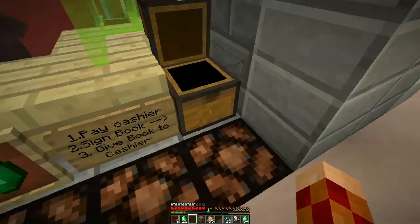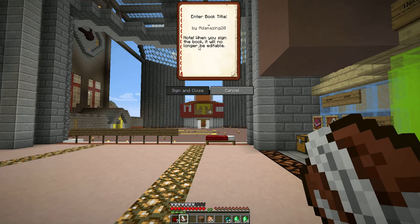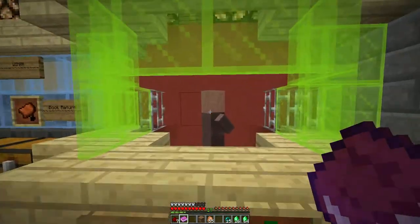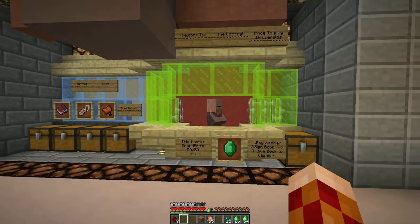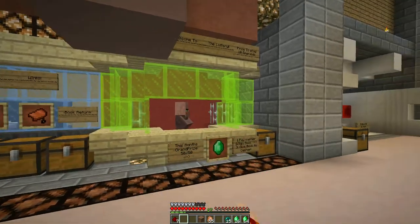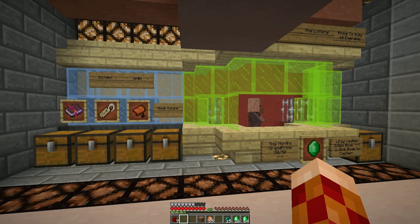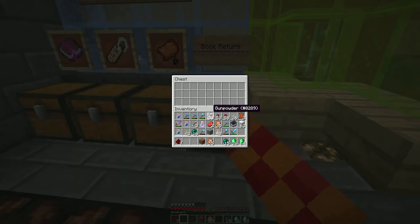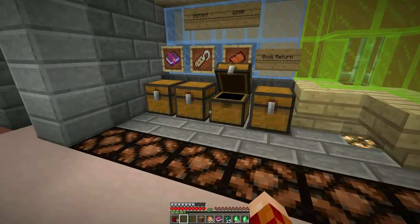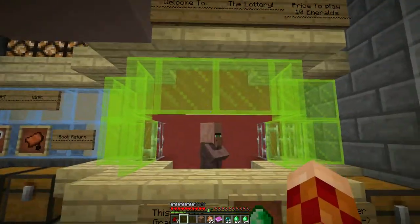The idea is someone might come up and just put their name in a book — we're going to call this book 'What a Great Title' just for fun. We're going to go ahead and throw this at our teller, and he should not accept this into the drawing. Very cool — you see the floor lit up and right here out pops our book. There are no prizes in any of those chests because we did not pay the correct price of 10 emeralds.